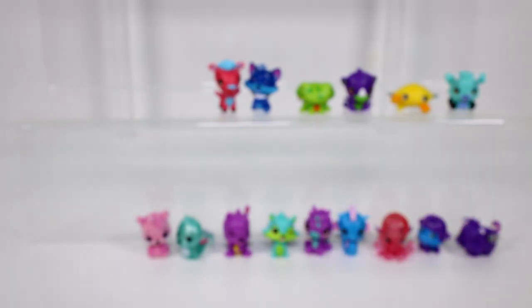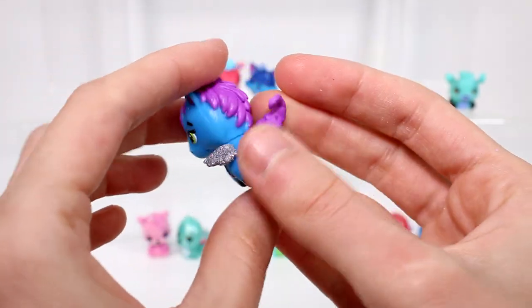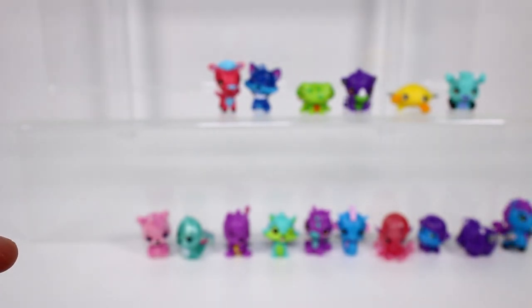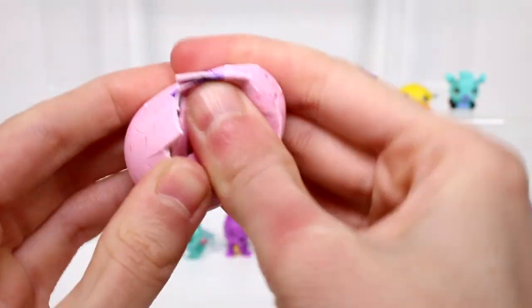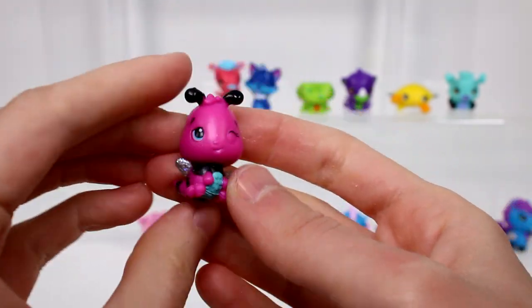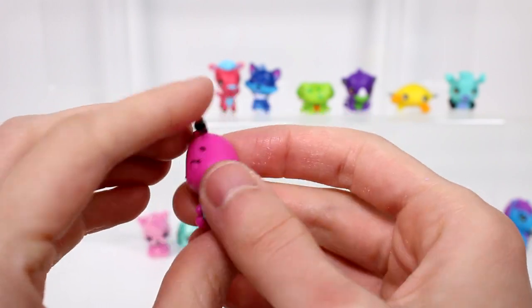Moving on to the next pack. We have a little pony - this is Ponette and she's from the farm and she's a common. Then we have the eggs that come with it. This one's a light pink color from the garden. We have a little bee - this is Beeble - and she's a common.